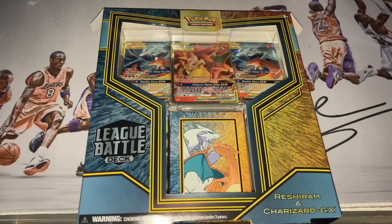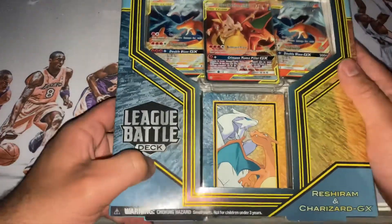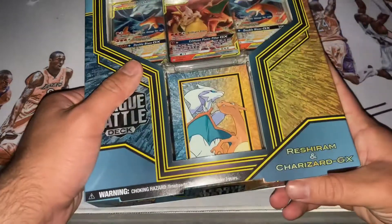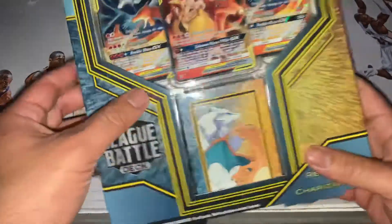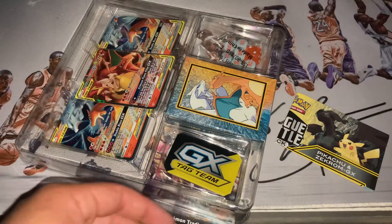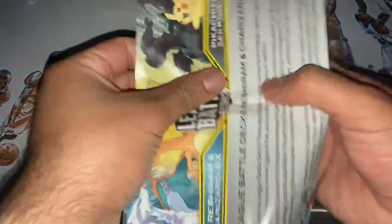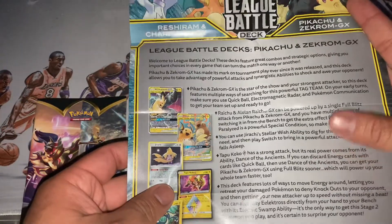Hey, welcome back everybody to the AVB Collectibles card unboxing. Today we have a League Battle Deck - Pokemon Charizard GX. First time picking up one of these. I did get this one at Walmart, so I'm not too familiar with what comes with it, but we are going to find out.